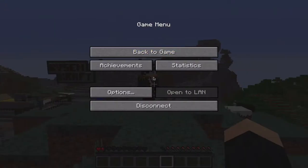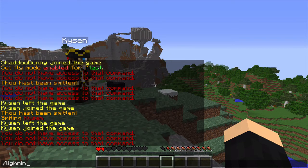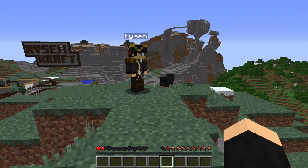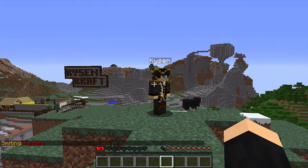Now, once I hop back over to Shadow Bunny, you will see that if I type in slash lightning once more — lightning, just like that — you will see the lightning bolt hit the hills over there. And again, slash lightning space Kaizen, and a thunderbolt will come down and strike Kaizen.